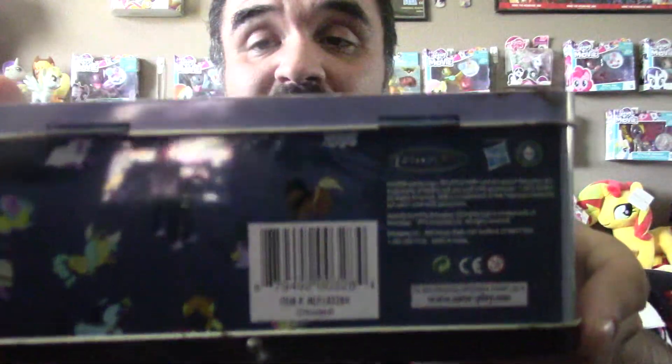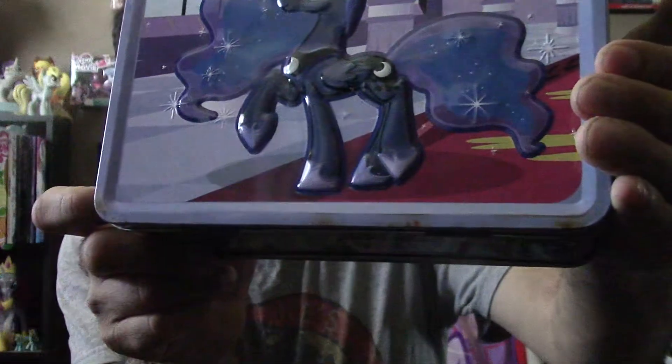Let's see what's in here. It's a little rusted - surprised by that. First time I've ever seen one rusted out of all the tins. Let's see what's inside. We've got a bunch of cards, of course. We have our Luna poster with the Nightmare Moon on the back. I've actually got to hang one of these - I'm probably going to hang this one. We have a Luna foil card, and we have Princess Luna's statue on which she arrives for Nightmare Night.